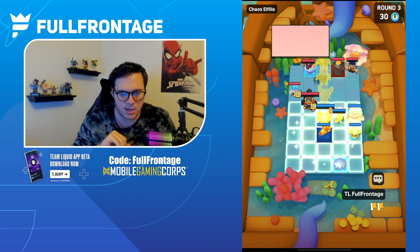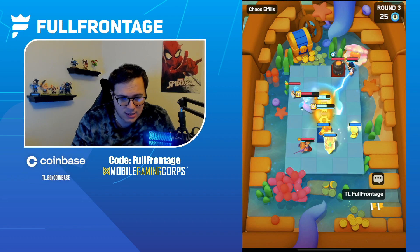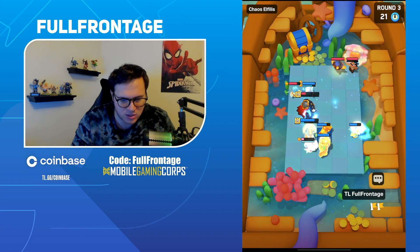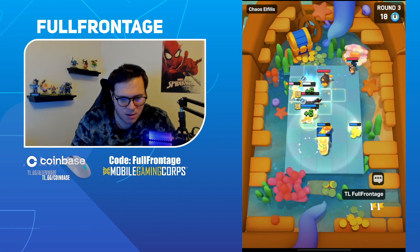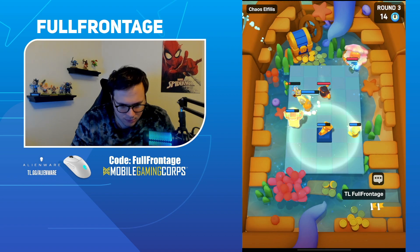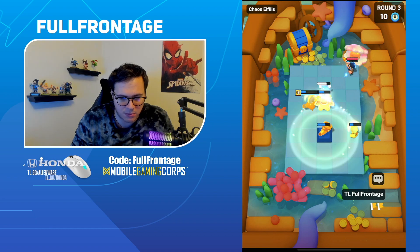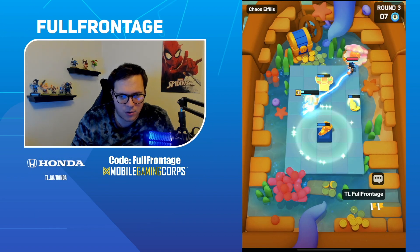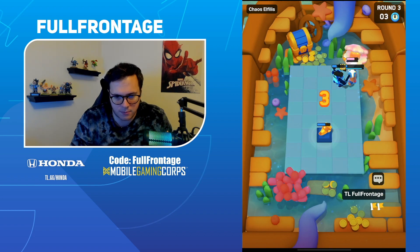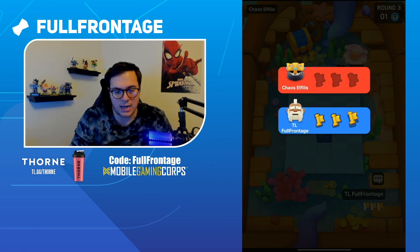He does have his Swordsman going to the backside, but our Pekka is actually going to go around the back and help clean up nicely. We do have the slow from our Ice Wizard. Monk is going to come through on the other side and we'll be able to take his Skeleton King down. He will be able to get the stun and a shot from the E-Wiz, but it won't do anything. Pekka, Monk, Ice Wizard — it's all rolling through for a quick clean trio.